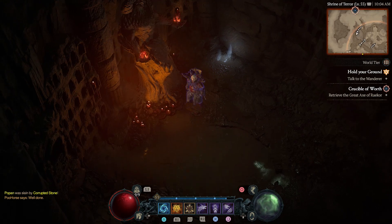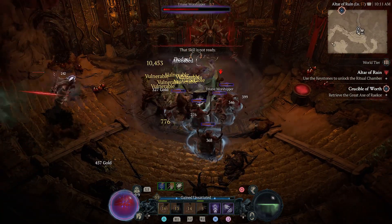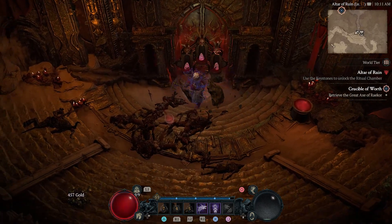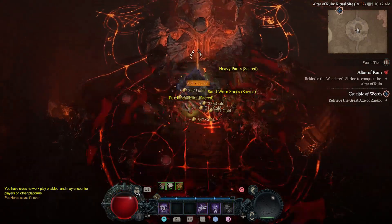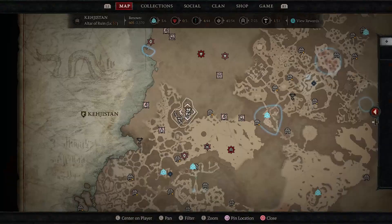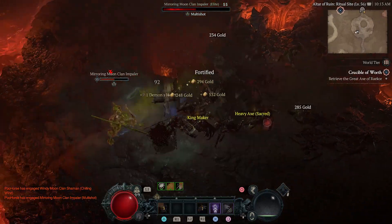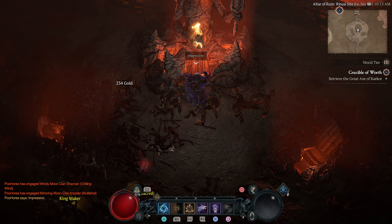For the second step, we need to go to the Altar of Ruin, which is actually a stronghold, so you will need to complete the stronghold before completing this step of the hidden quest. After the stronghold is captured, come back to the boss arena and use the Cheer emote on the statue there. This will also cause it to light a flame, letting us know we've completed this step properly. You may have to fight a few enemies on your way back to the statue.